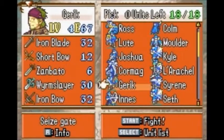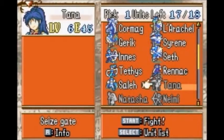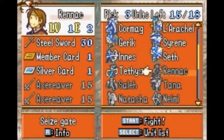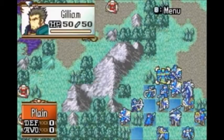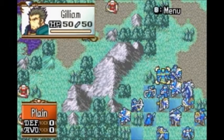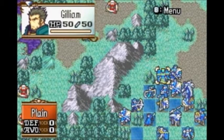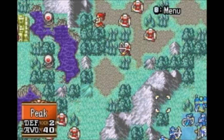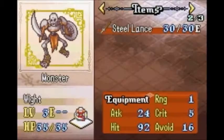Guess he won. This is a seize map — you can bring 18 units. That's more than the last map. You don't get nearly this many for endgame. The last maps of the game are pretty much exclusively monsters. Riev here is the only exception to that. All promoted versions of monsters — these are Whites, promoted versions of bone walkers. They drop some weapons. More gorgons.